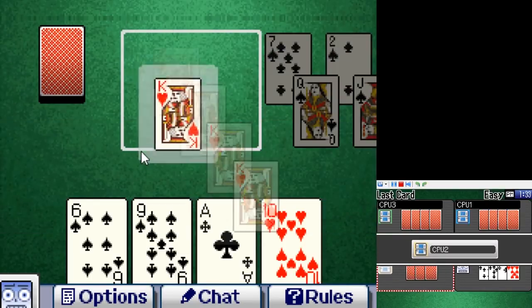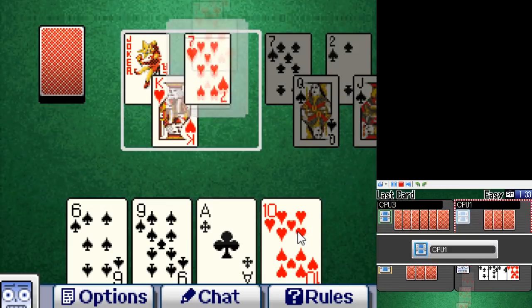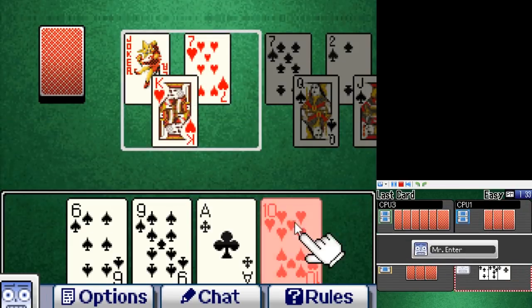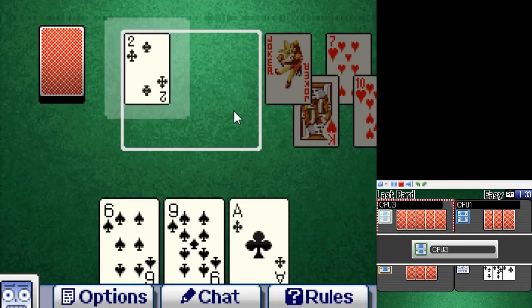Game 13 is Last Card, which is kind of stupid. Get rid of all the cards in your hand by playing a card of the same suit placed on the table. If you got the highest card in your last run, you pick the suit; if you can't play a card, draw until you can. On its own it's fine, but some other games on this compilation make it quite redundant.